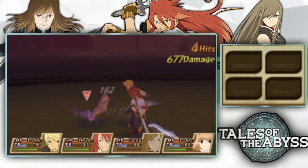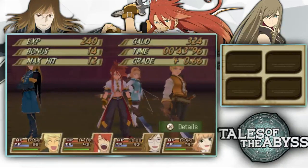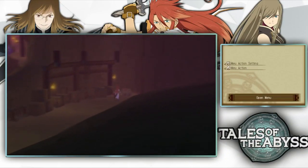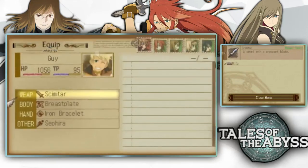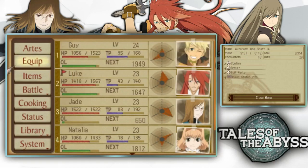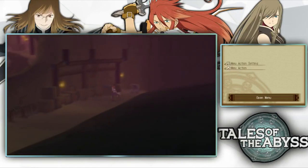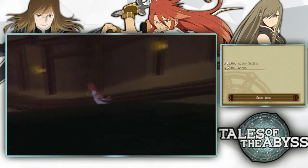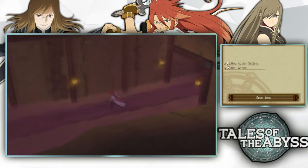Die you stupid bat — there we go, stay dead you nerd. Chest — excellent, got myself a Halberd! That sounds like a really good sword. Oh, it's not a sword — what is the halberd, a spear? Yeah it is, and that is really good. See, this is why I didn't want to just immediately go and buy better weapons. Gotta wait a minute and see what you get first. Buying Jade a weapon would have been a complete waste of money.